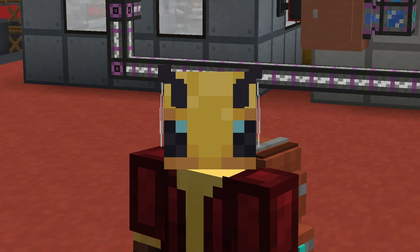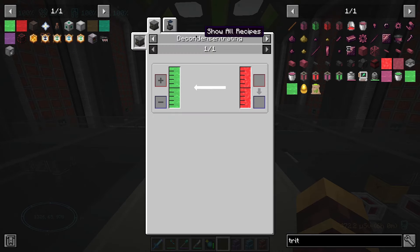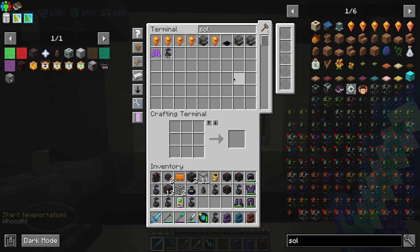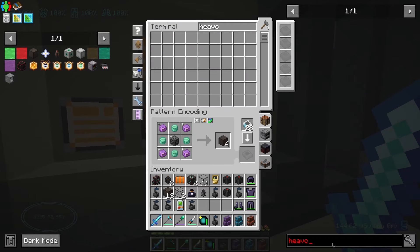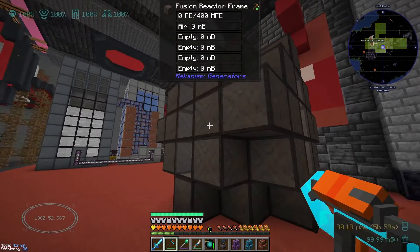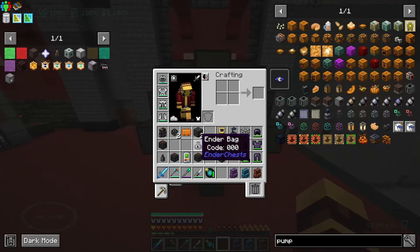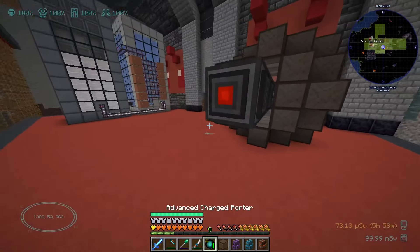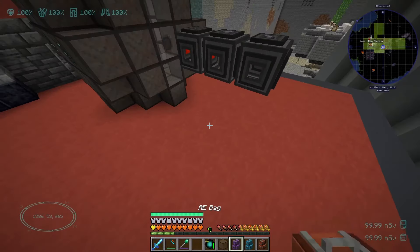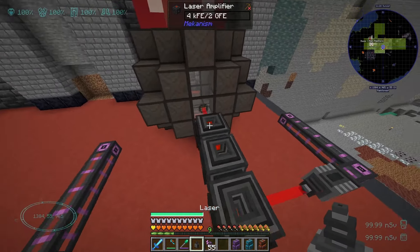Now obviously when dealing with Mekanism, it's never just as easy as building one thing — of course it's everyone's favorite: chemistry. I need to make deuterium and also tritium, which doesn't really look that bad. I should have a bunch of solar neutron activators already — yeah, I do. Deuterium is also just heavy water, so that should be really easy. Before I actually start all of the chemistry, there is one more thing I need to do, and that's hit the power needed to activate the fusion reactor. I believe I need a laser focus matrix here. I need to get a bunch of lasers set up like this, and then they're going to start doing this.